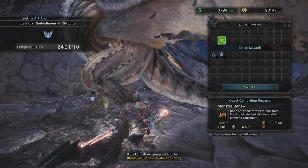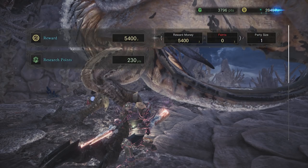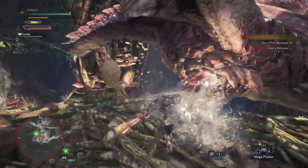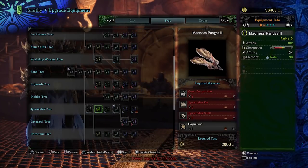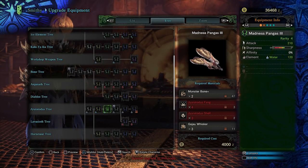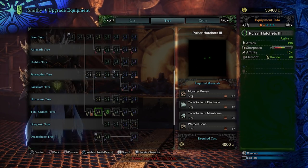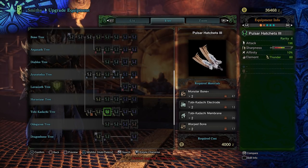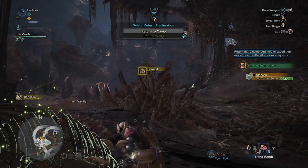If you're lucky, you'll get 2 Monster Bone Plus from Legiana; otherwise, you'll have to farm any 5-star monster to get them — these include Legiana, Odogaron, Rathalos, and Diablos. Finally, the last upgrade in low rank is Madness Pangas 3, requiring 2 Monster Bone Plus, 4 Jiratotus Fangs, 3 Jiratotus Shells, and 3 Gajau Whiskers. You can also upgrade to Pulsar Hatchets 3, which requires 2 Monster Bone Plus, 2 Toby Kodachi Electrodes, 2 Toby Kodachi Membranes, and 2 Warped Bones. Warped Bones can be gathered from bone piles in the Rotten Vale.